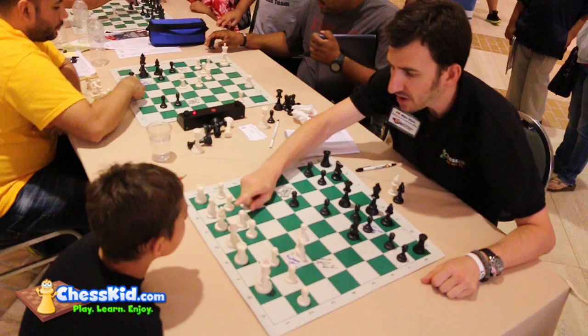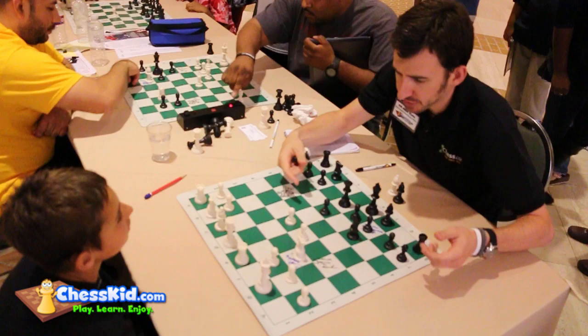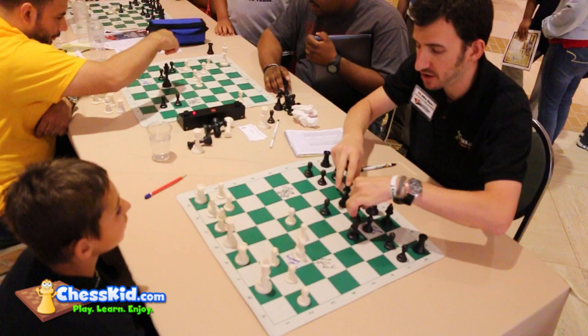The next two moves, you're gonna play c3 and then d4. And if he ever takes you, you take back. You went from an opening you don't know much about to a perfectly reasonable chess game — control of the center, safe king, develop your pieces. Most kids play d6 and that's how you're gonna continue. Let's go back to your actual game.